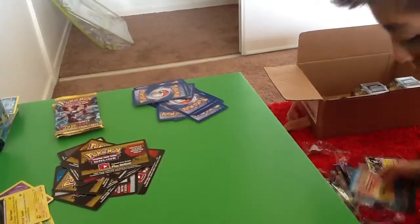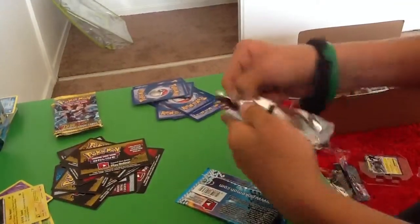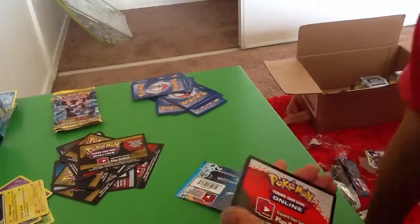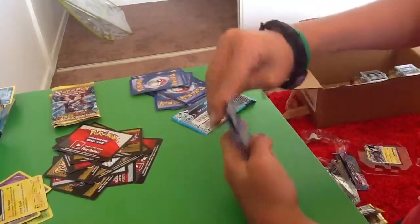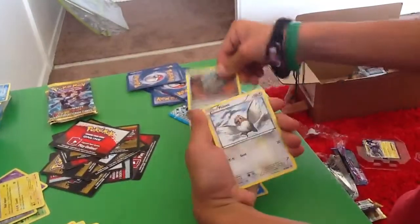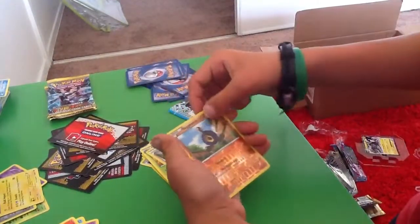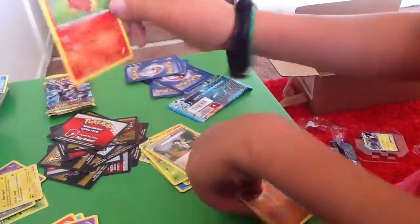In this part so far, and then that will conclude part two. I'm gonna start with the Emerging Powers pack. We got Pichu, Ferroseed, Petilil, Cottonee, Sandile, Palpitoad, Swadloon, Cherrim, Klinklang Reverse, and it looks like a Darmanitan. I have plenty of those — feel free to ask for one.